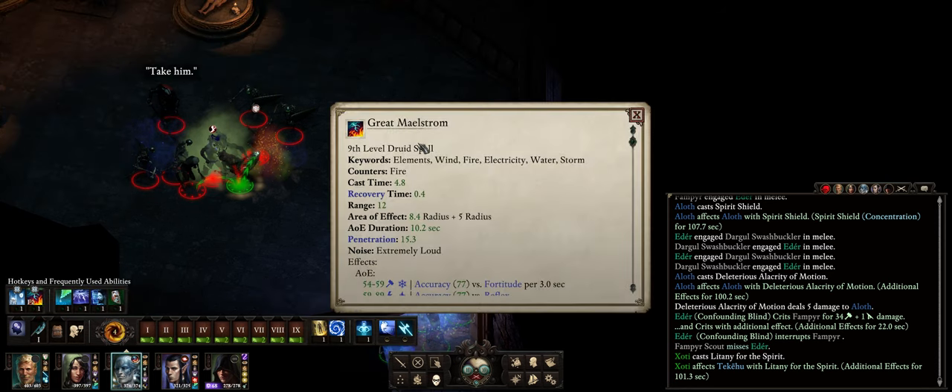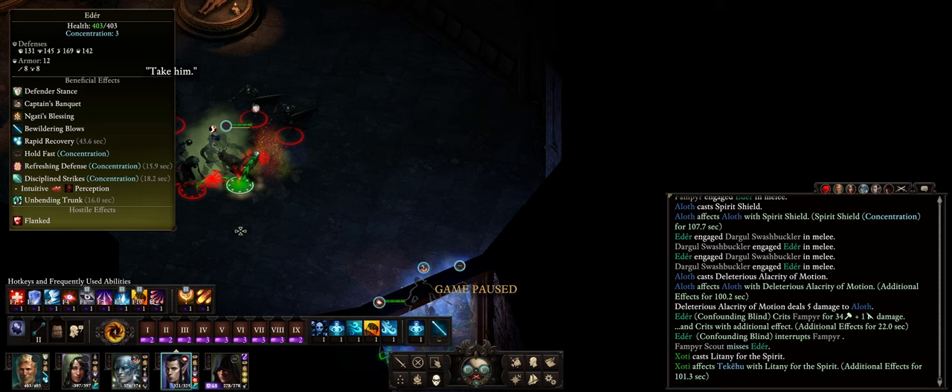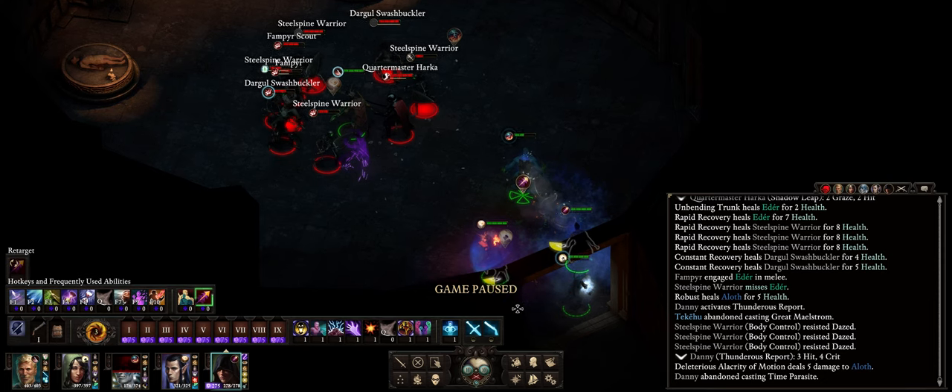Now when it comes to offensive actions, I'll have Tekehu cast Great Maelstrom here. You will, after damaging the enemy, come out of stealth. There are some exceptions, however — the spell Delayed Blast Fireball, for example. Because it creates a projectile that lingers until it explodes, it's not considered an offensive spell, which means you can basically chain this again and again with little recovery time, all in the same round.